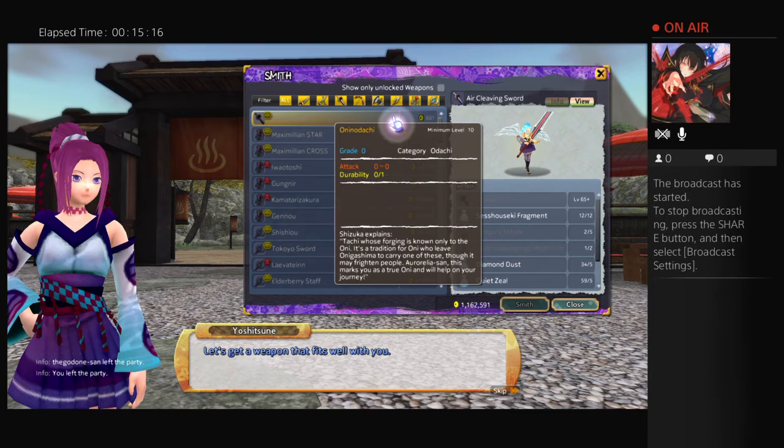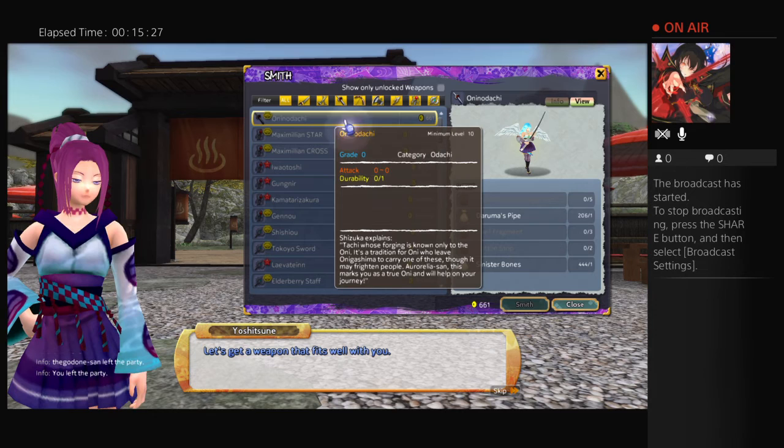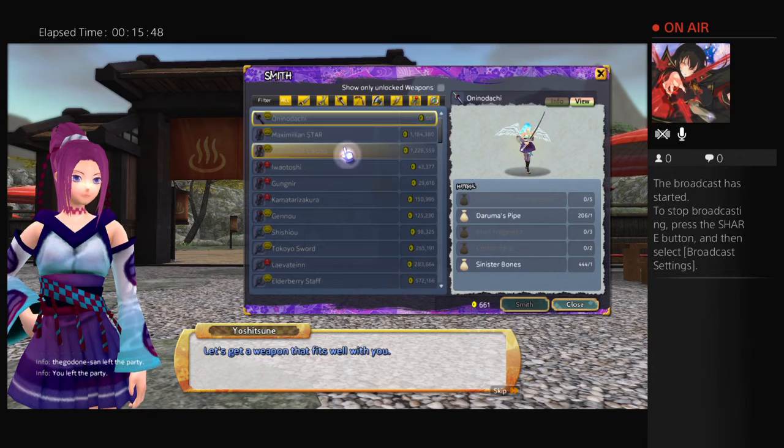What is the description of the Oni no Dachi? 'Tachi whose forging is known only to the Oni. It's traditional for Oni who will leave Onigashima to carry one of these. Though it may frighten people, this marks you as a true Oni and will help you on your journey.' I'm pretty sure this weapon is needed for things down the line because it is the Oni sword — taking other smithing techniques and fusing it with your Oni smithing technique lineage to make an even better weapon. This is for the gargoyle stuff, which is conveniently in Onigashima, so there's plot and relation and all that good stuff.